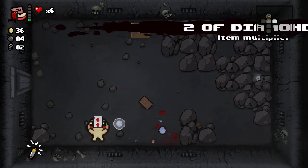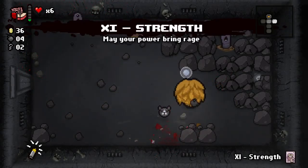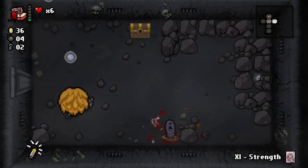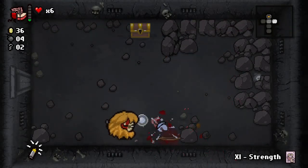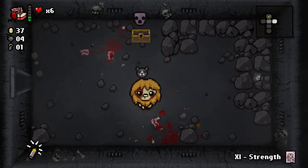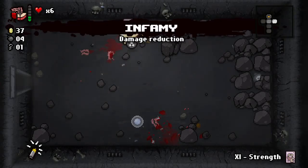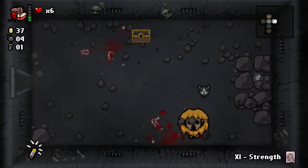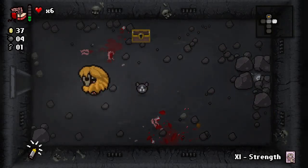Two of Diamonds doubles our coins — we have 18, now we have 36. We've got a lot of money; it makes the shop worthwhile now. We're gonna open this golden chest — inside is Mask of Infamy. It's damage reduction — this item gives us a chance not to take damage when we get hit by a bullet.